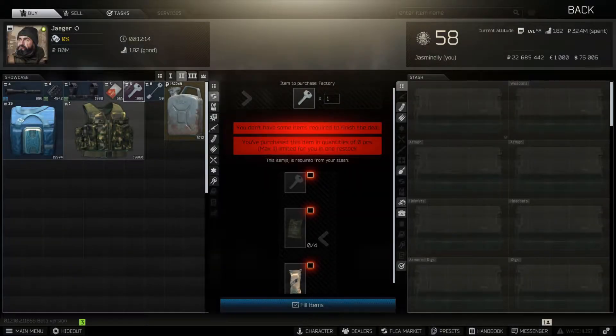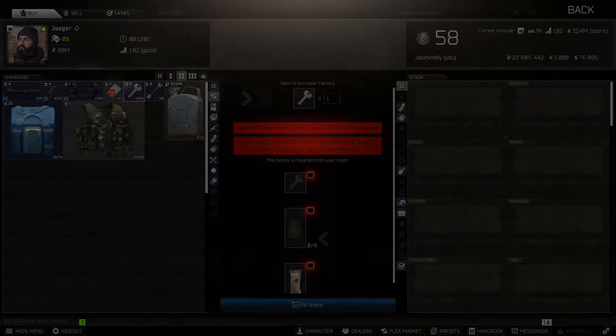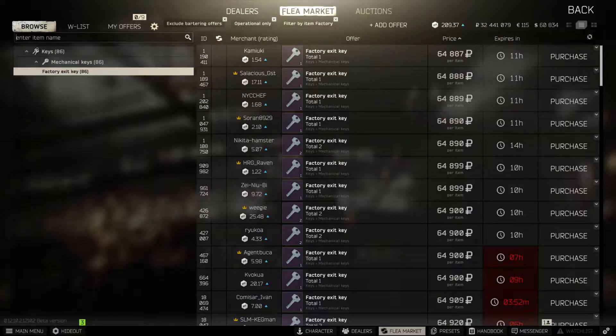Lastly, at Jaeger level 2, you can barter a used factory key in addition to four Iskra lunchboxes and one MRE lunchbox to receive a 50 out of 50 factory key. A barter that may come in handy if you're doing a hardcore challenge of Tarkov, or if the price of the factory exit key on the flea market ever exceeds the cost of this trade.